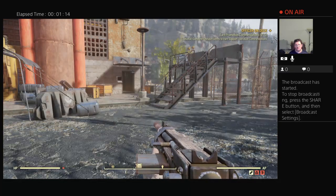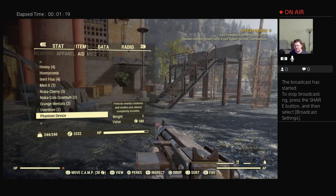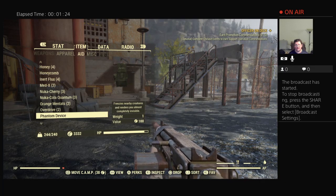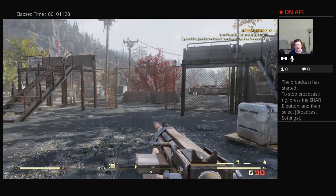Eventually, you will be given a quest — a fetch quest — to create an object called the Phantom Device. The Phantom Device requires two things: a stealth buoy and a halogen canister.